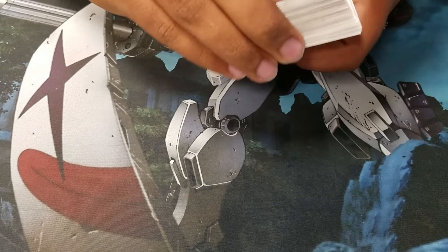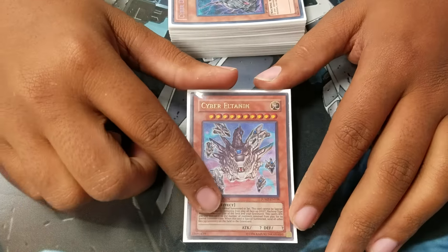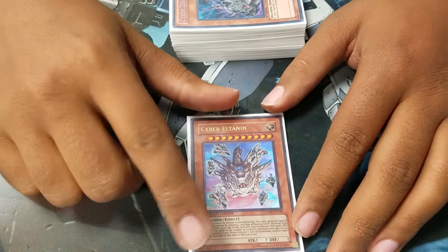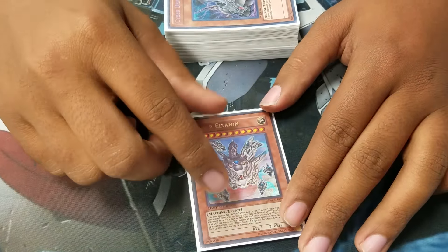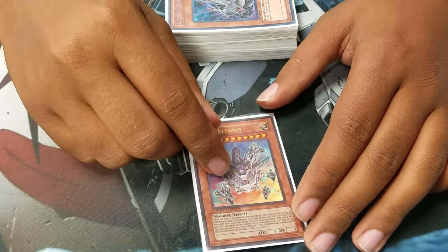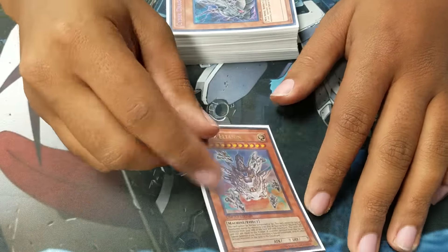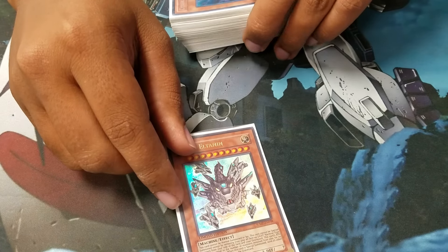The first monster that I play is Cyber Eternity. What he does is he sends all face-up light monsters to the grave and then banishes all of them. He gains 500 attack for each one. So he's really good when you just don't have any other options and you've kind of wasted all your resources.